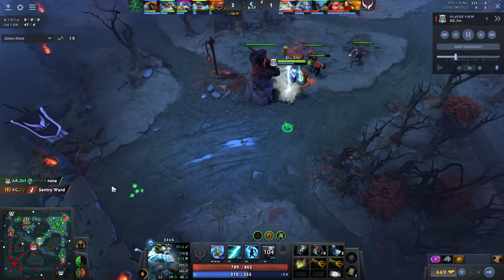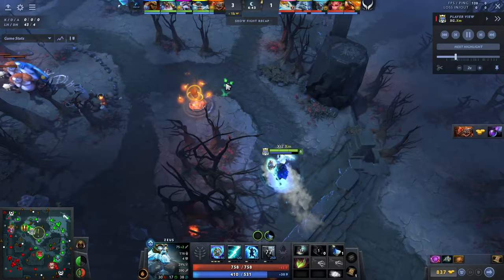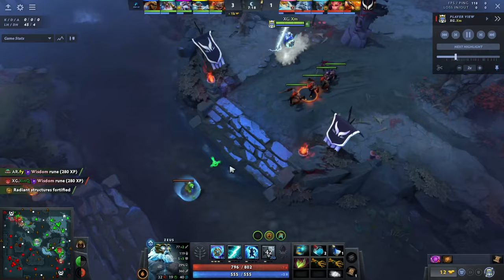Spam your Mana Boots off cooldown, push in the wave over and over again, and you're not really going to rotate — just contest every single power rune. You don't need to rotate; just look to farm, push out the wave, contest runes, and eventually stack camps. Your hero is one of the best stack takers in the game — Arc Lightning easily rips through stacks. Here he's got a nice stack on the large camp, pulls it out, clears the mid wave, rinse and repeat.